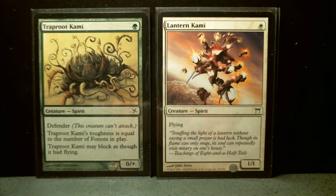There's Traproot Kami, one of them. It's a one-drop. Very interesting — it's a defender and it's got a star for toughness. Traproot Kami's toughness is equal to the number of forests in play, and it may block as though it had flying. If you play it for one green mana, there would be at least one forest in play, so it'll be 0/1. But it can be a pretty good wall if you had, say, six forests. That's a very interesting card.